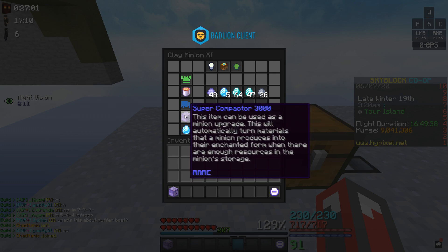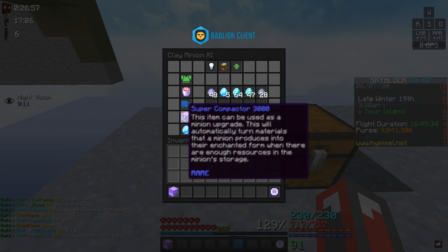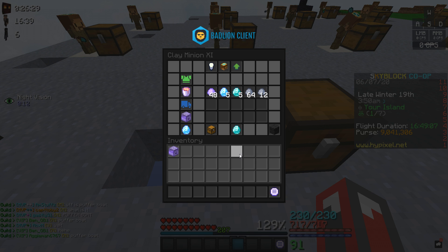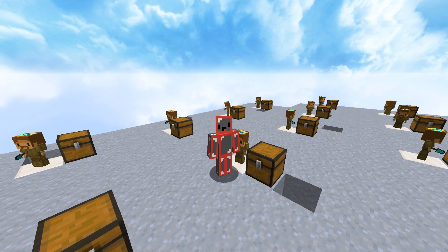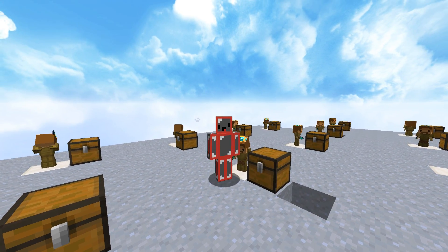One thing that deters players from using a Clay minion is that most players use Super Compactors, which scares them into thinking they won't be able to successfully use a Clay minion. What these newer players don't know is that you can actually replace your Super Compactor with a regular Compactor and it will still work — just making blocks instead of Enchanted Clay. Paired with medium storage, low-level Clay minions can last for multiple days at a time without having to be checked.